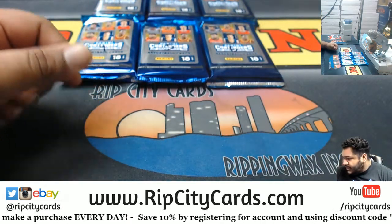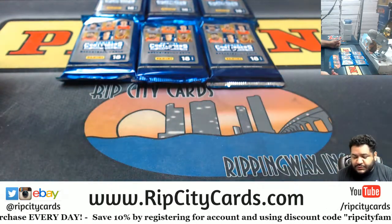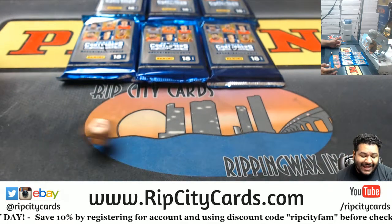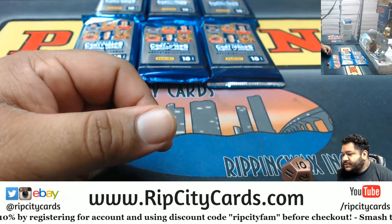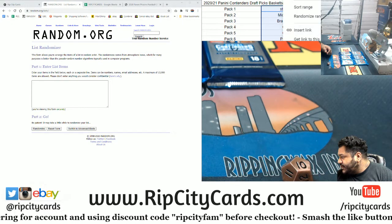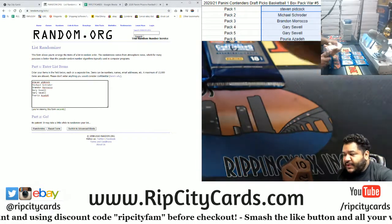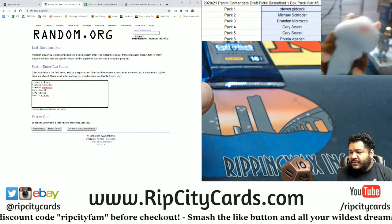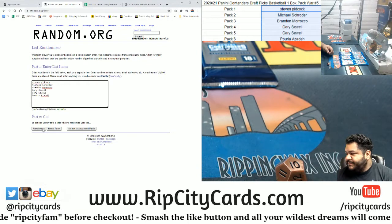Let's roll the die. We don't do 1 or 2, so I'll roll again. We've got the number 1 there. Roll again — 10. So we're going to go 10 times in the randoms. Let's put everything else back up on the screen. We're going to random the names first and then the packs to see who gets what. As always, good luck everybody.